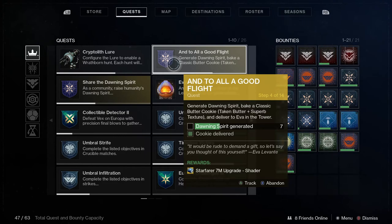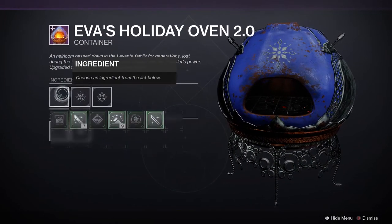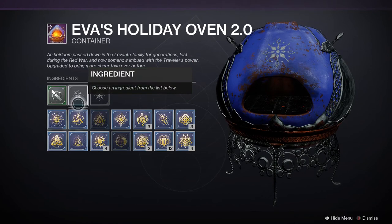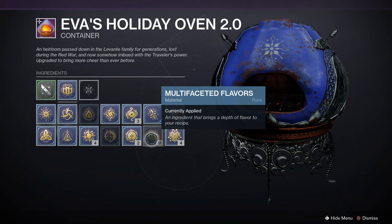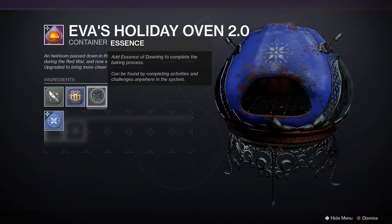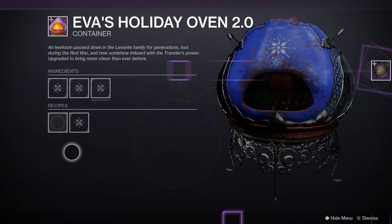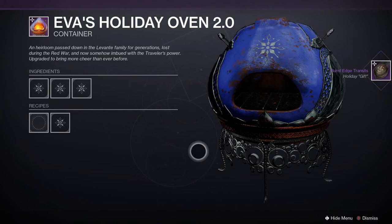We combine ingredients via the holiday oven and deliver them to various NPCs around the planets and moons. We've also got missions, bounties, and recipes to follow which help us generate Dawning Spirit. There are personal and community goals to hit, and the more Dawning Spirit we generate, the better rewards we get as a community from Eva Levante.